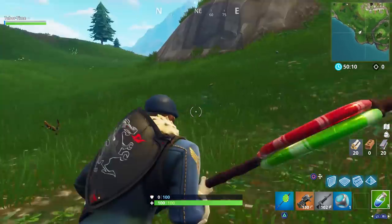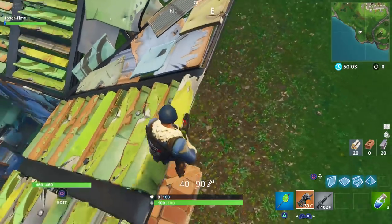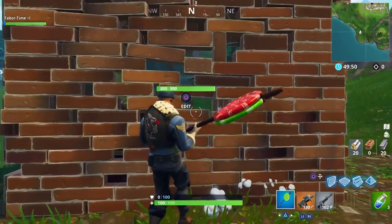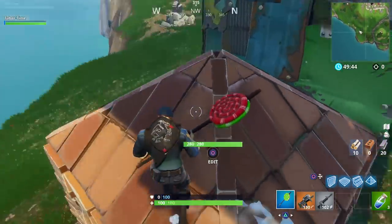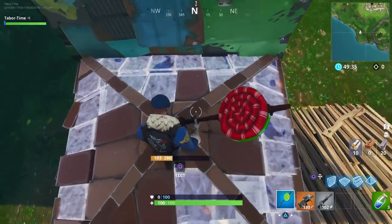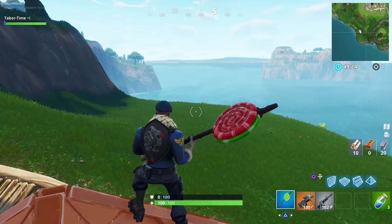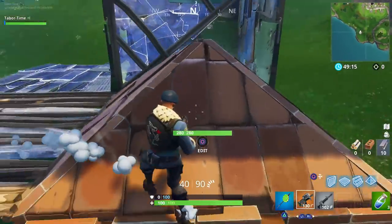Each house has a specific chest spawn. Remember, this is playground mode so all the chests spawn here — in normal mode it could be zero. The wood house has zero to one chest spawns near Paradise Palms, the brick one near Greasy Grove has zero to two, and the Lazy Links one has zero to three. The Lazy Links one would be a good solo landing spot. The brick one has two chests and is isolated, so if you're not a great player, get looted up there. The Paradise Palms one is probably just a pit stop. Still, it's really cool that they did this Little Red Riding Hood tie-in with the three little pigs houses.